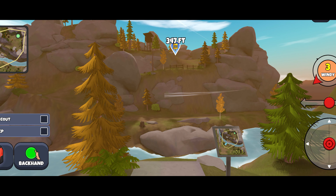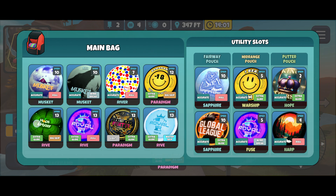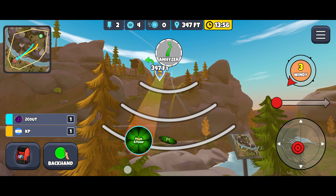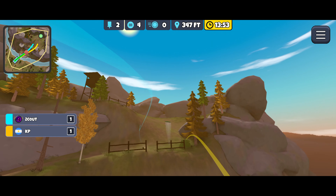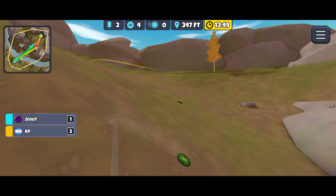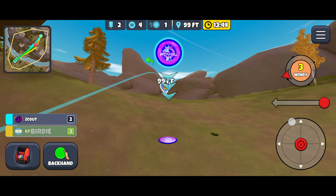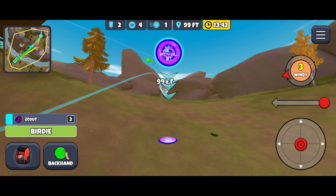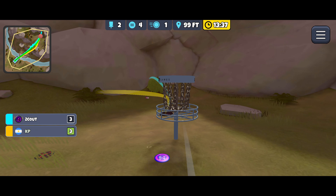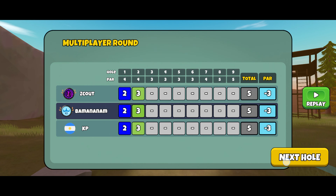Scout has definitely been one of the breakout players this last year or the last couple seasons, so see if we can keep up with him. KP always a strong player as well. Going glide skip drives to fight a little bit more into that wind. Still leaking a little bit left — this is going to be some work for me. 99 feet out; I'm going to aim a little bit right and go like 100 feet of power for that wind. Oh! So close. Everybody taking a birdie — nobody able to capitalize on that one.